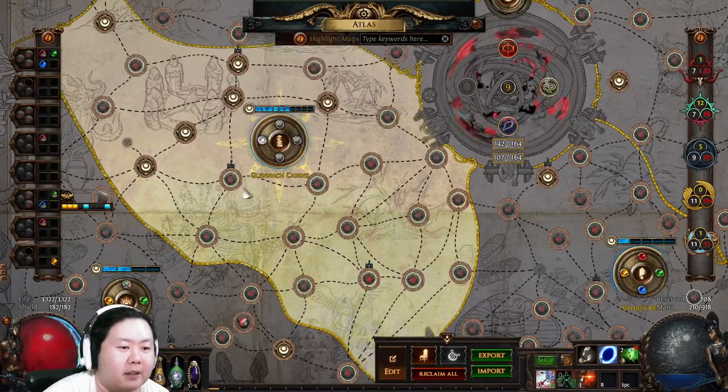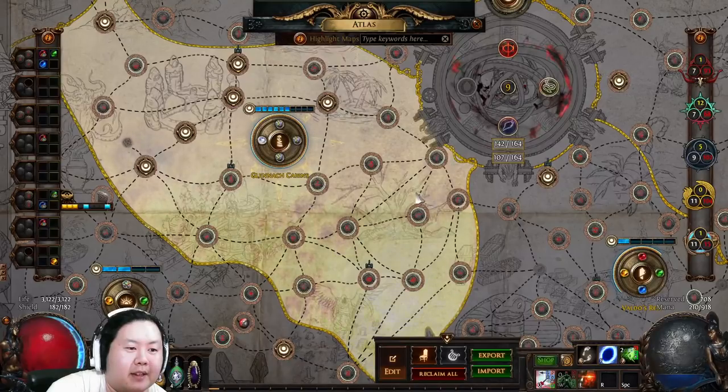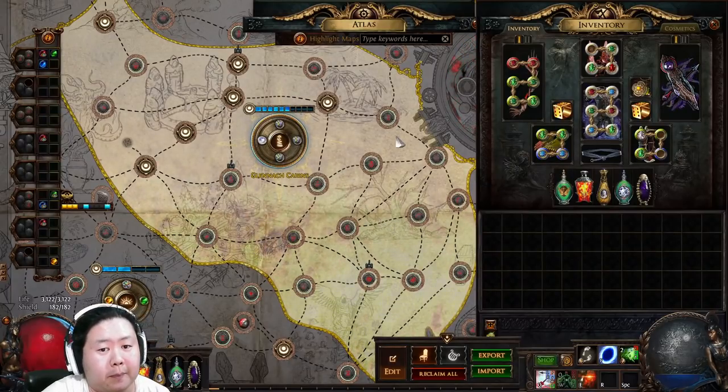As an example: in our 24-map test we dropped 453 six-links across just 24 maps. That's why this strategy is so profitable and why we do it on T2 — you can run it as a group or solo.